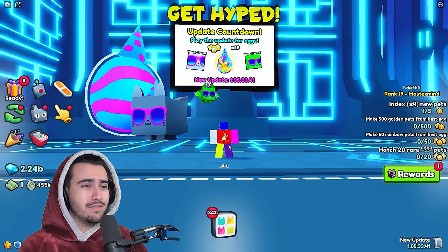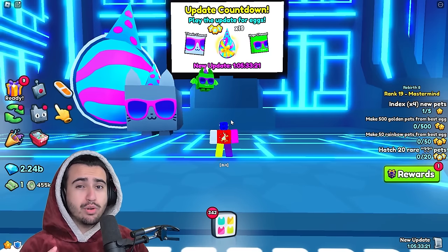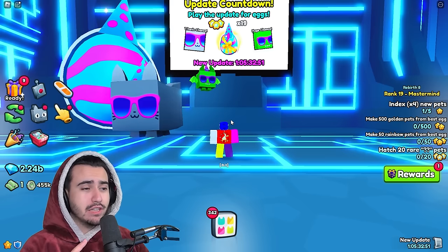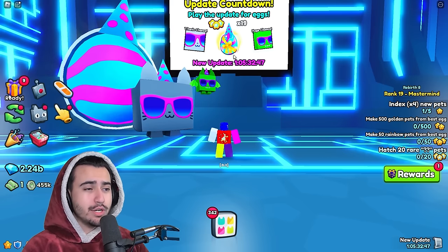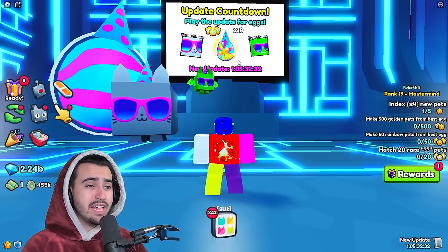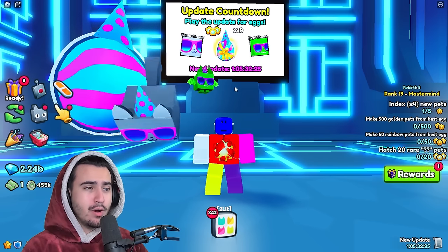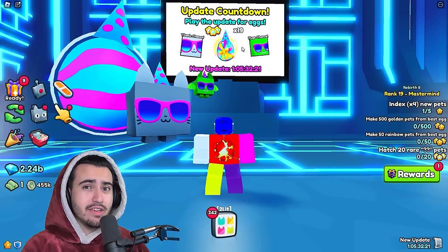It's only right that we start off this video right here in front of the hype egg sign. If you don't really understand how the hype eggs work, they're really simple. Basically, every player that actually logs in during the update is going to be able to get these free hype eggs every single week. The number of hype eggs that you get is based on whatever your actual rank is in the game. I am ranked 19 on my trading account, so that means I'm going to get 19 eggs when I log in at the update.